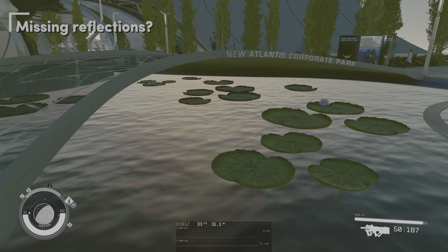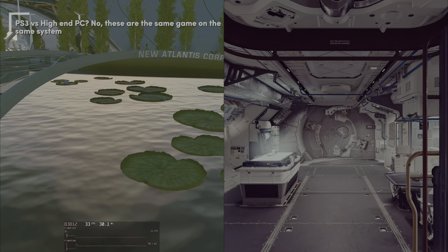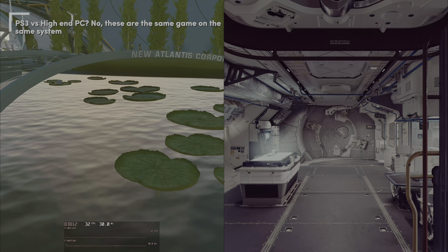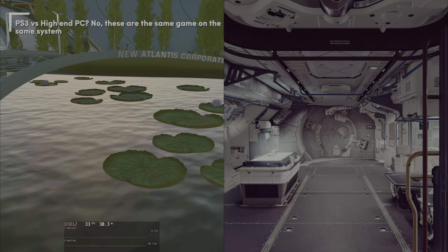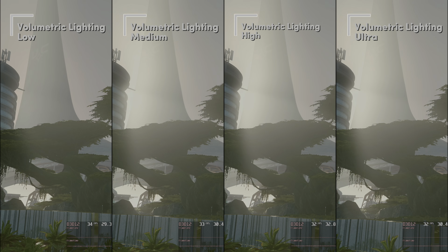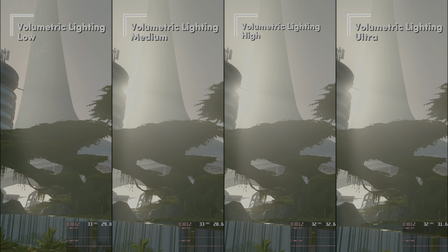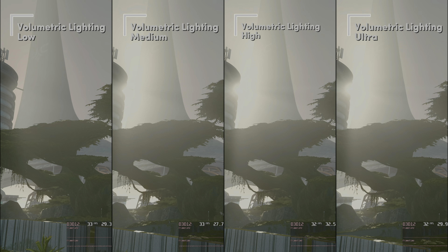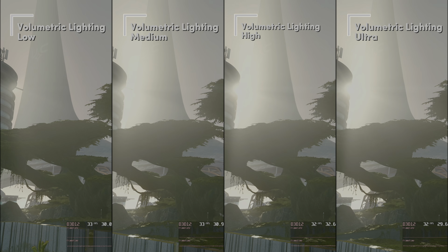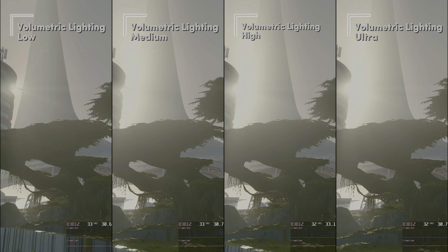I want to complain a little more about the water — reflections seem to be missing here, it looks bad. Putting this side by side with the ship interior, it's hard to believe these are the same game. But quitting the rant now. Looking at volumetric lighting — the outlier is the low setting again, which clearly is missing the sun's brightness that the other settings have. Medium also seems to have an ever so slightly better performance of about 1fps, so we'll stick with medium for that 3% improvement over ultra.